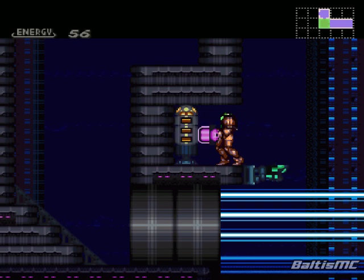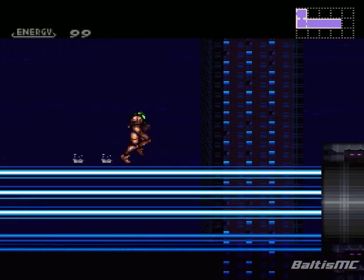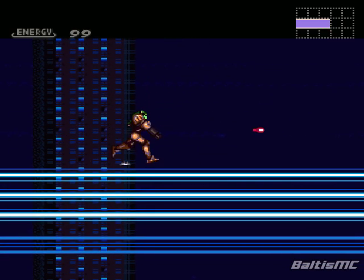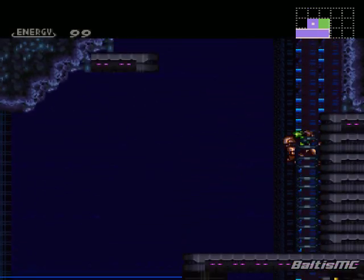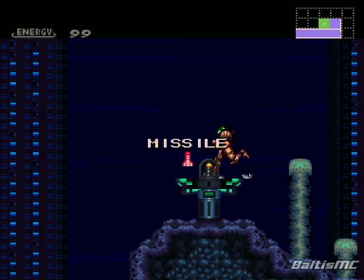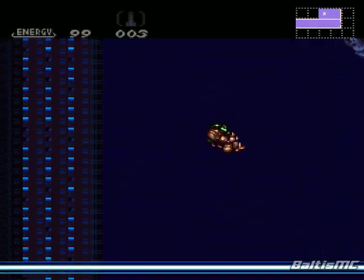I want to go ahead and show this off — this is an energy recharge station. If you see those around, I recommend using them, because some parts of this hack are very difficult and having full energy is a requirement. Even with the best armor in the game, you still get damaged a whole lot when taking hits. So that's something you're going to have to get used to — it's worth taking it slow in this game. And we picked up our first missile pack. As you notice, it doesn't give us five missiles — some missile packs give you three, others give you just one.